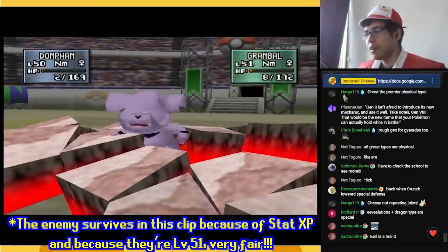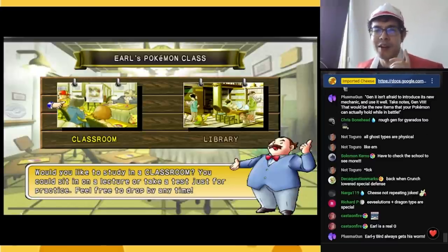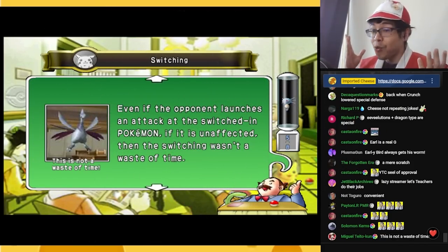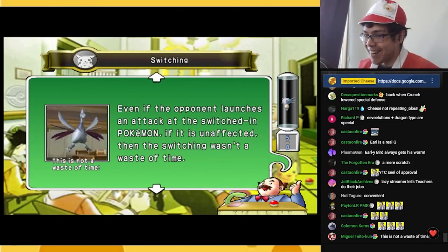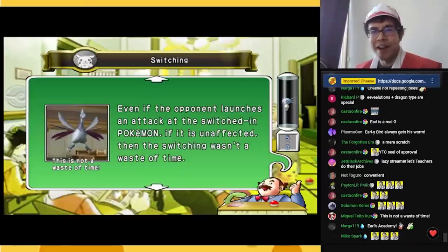Good luck! For the other Gen 2 quirks, Earl is going to tell you. Just go to school. There is a Trainer Academy within Pokémon Stadium 2, which is the best tutorial they've ever made. The tutorial goes really in-depth and tells you everything you need to know. It's a higher ranking school than Naranja Academy.